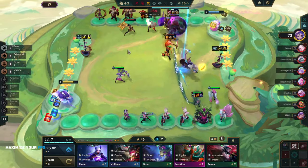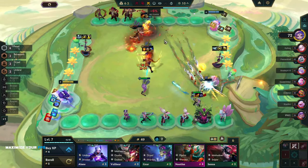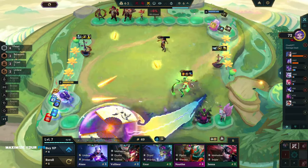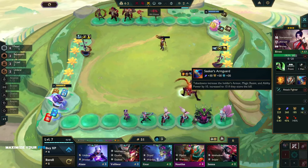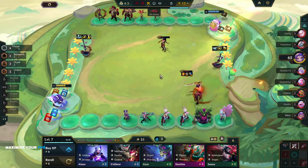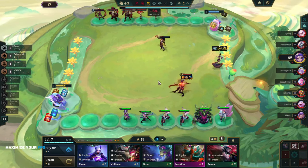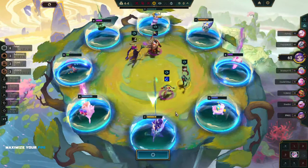Oh god — three-star ribbon! Please, Aphelios hit faster and hit harder! Seeker's Armguard on her is totally broken — Seeker's, Titans, and Hand of Justice on her. That is sick — an absolutely disgusting combo. Wow, that is really nice!